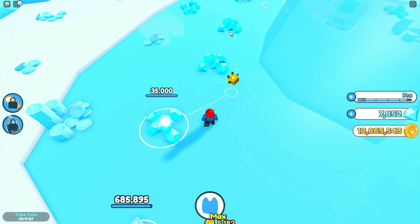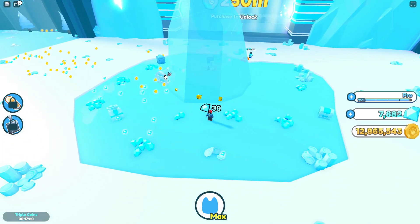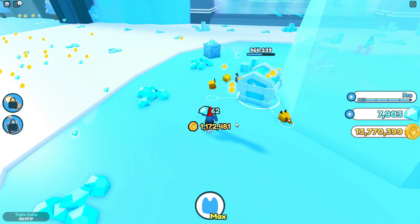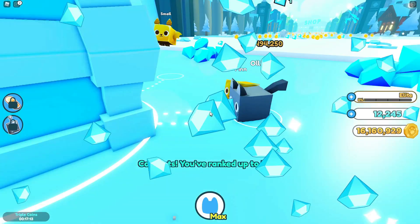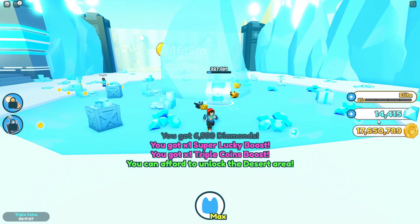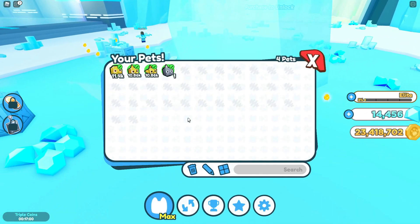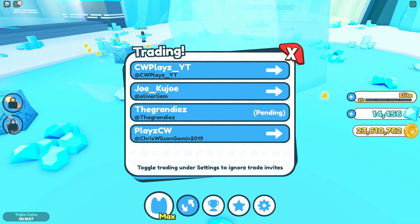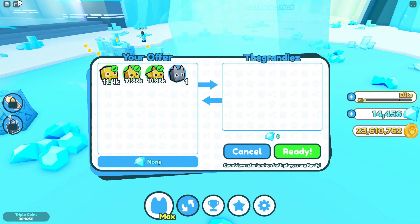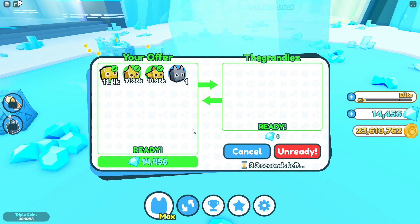I showed him this method and he now thinks it's the best method — which is correct. Now I'm rank Elite. All I need to do is trade my main: go to my main, set the trade, chuck in all of this, accept — done. Now my main has 14,000 extra gems in about seven minutes.